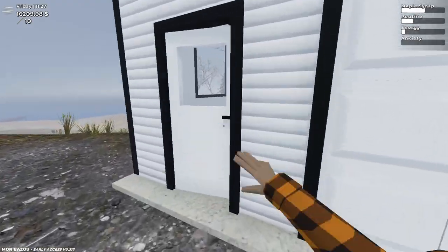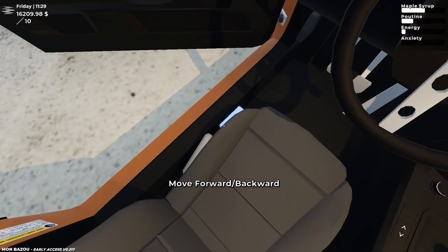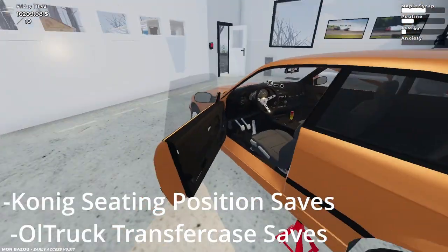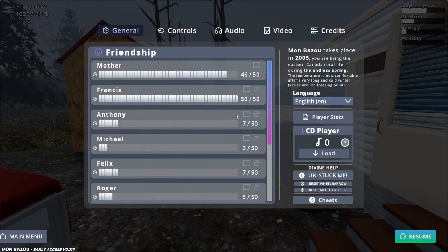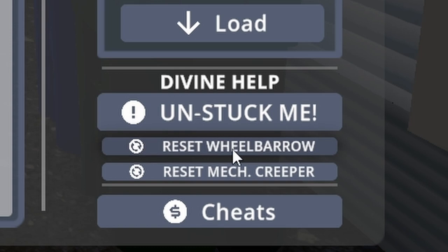Apparently the seating position in the car now saves, so whatever you set it to it'll remember. Also the transfer case — this thing on the truck — that also saves now. The pause menu is a lot different too.